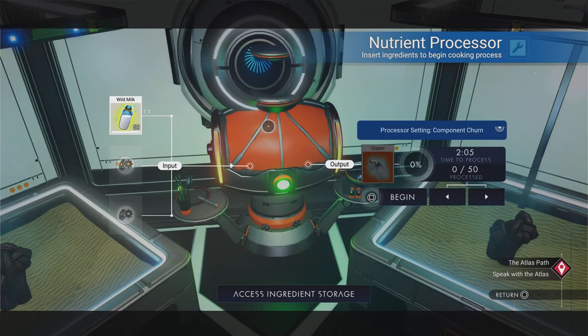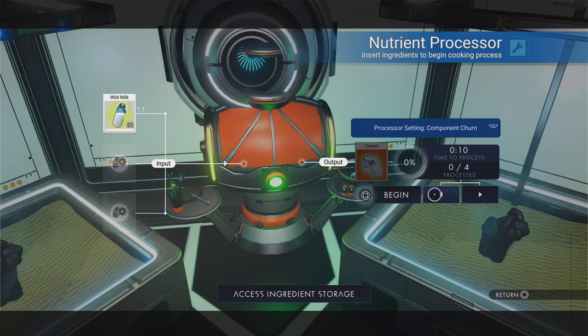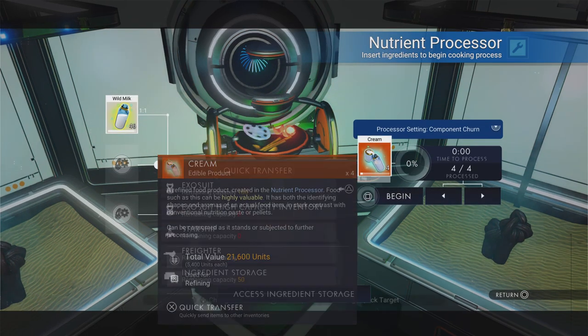Let's put in the actual milk and turn that into cream. I'll put it down to four — I should have split it before putting it in the nutrient processor, but you can actually adjust it using these little arrows. There we go, it's now going. One, two, three and four — awesome! We've got our cream, that's the creamy part of the ice cream.